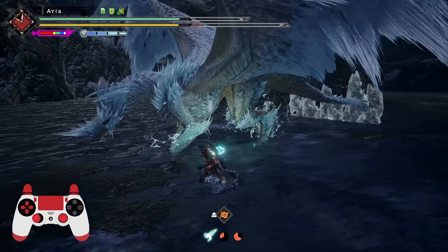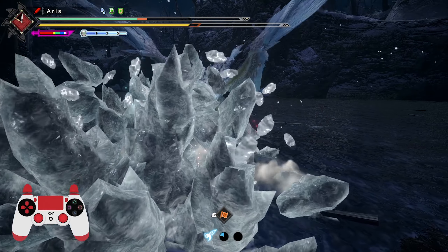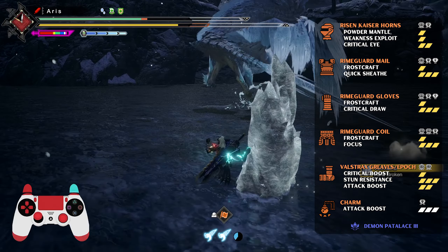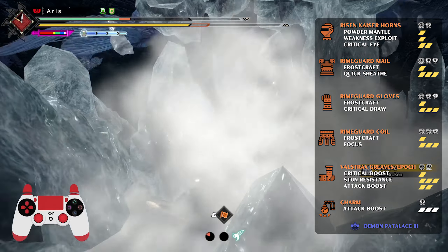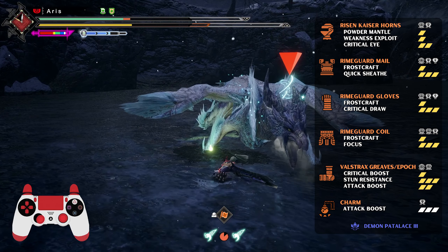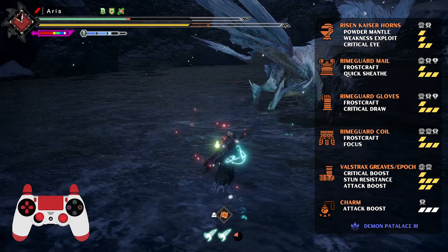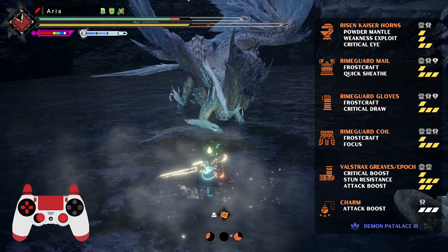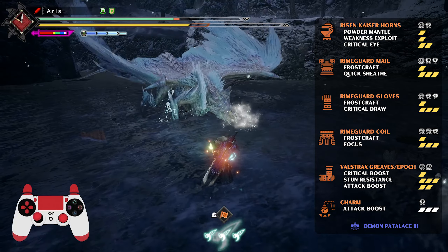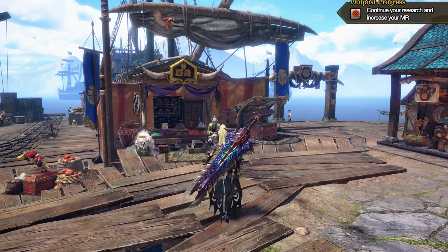Special mention to two Greatswords that have the highest raw in the game: Baroth Smasher and Tigrek Supreme Sword Plus. Although their negative affinity makes them harder to build around. All these weapons are fully augmented for attack. The only exception is Merax Asterism, which needs a rampage slot upgrade in order to use anti-species decoration, and then the remaining upgrades go to attack. The first and most important part is having the three Vulcanus pieces with Frostcraft — the chest, arms, and waist.